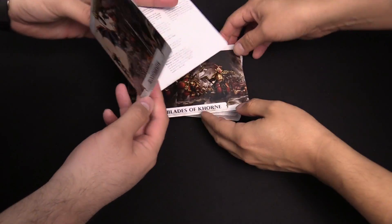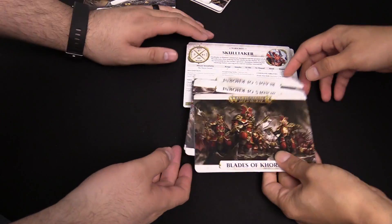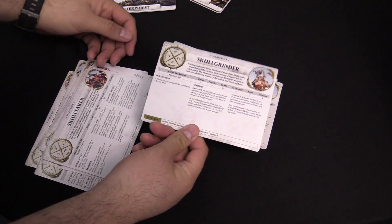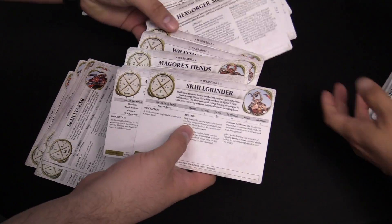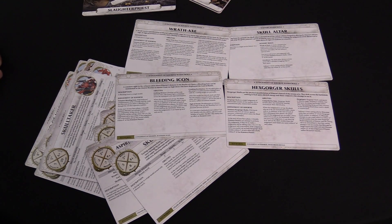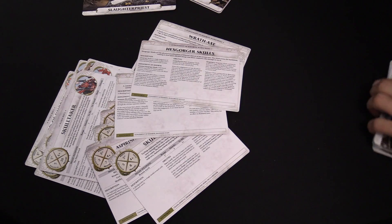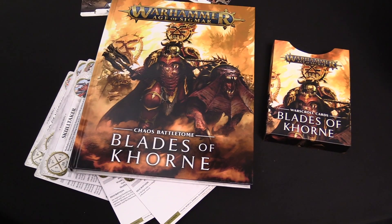Some of these are dual cards — Slaughter Priests and others. Here's the Soul Grinder if you want to look at that — it's got all the stats you need as a quick reference, keywords, everything you need to play those units. In the back we've also got the Judgments: Skull Altar, Bleeding Icon, Hexgorger Skulls — they will eat your magic and spit it back out. That's all the war scrolls and the new Blades of Khorne battletome — it's a fantastic, cool book, you guys should check it out. I'm Adam, he's JR, we're from Bell Lost Souls, thanks for watching!